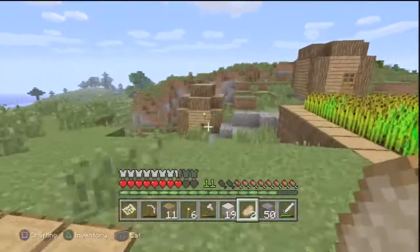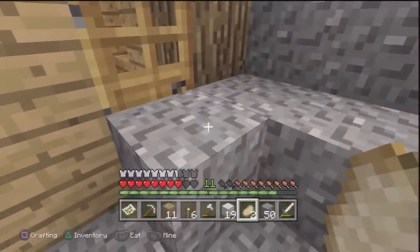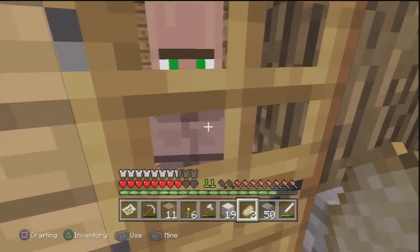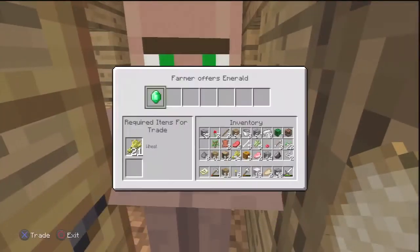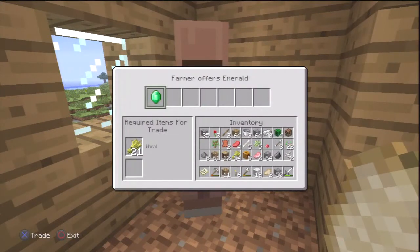What's up ladies and gentlemen, boys and girls, we're back on Minecraft and the update has finally come — 1.04. We've got a new map and we've got trading with villagers. As you can see here, this guy is offering me an emerald for 21 wheat, which is cool because they usually farm wheat for us to take at any time.